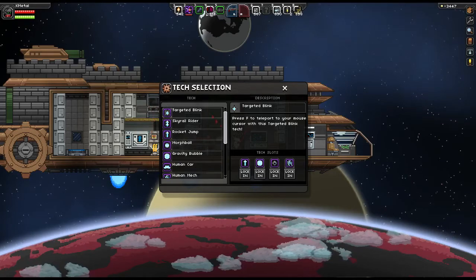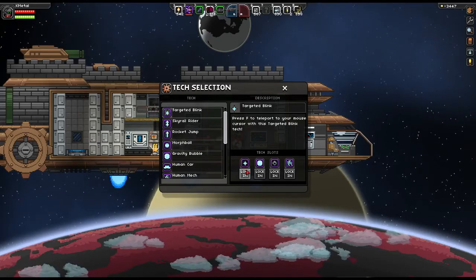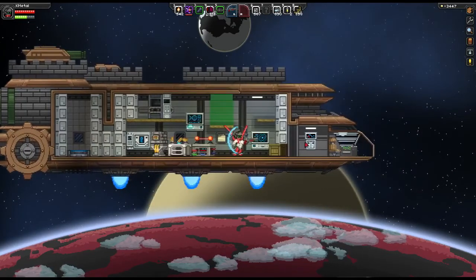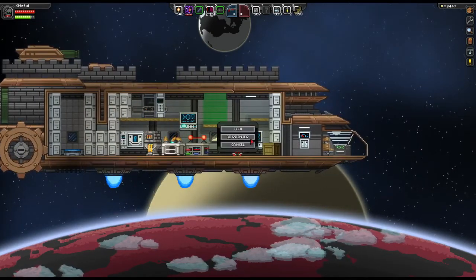Then at that point, all you do is select it and you click lock in to whatever spot that you want to lock it into. So I've locked targeted blink in here, and now I can use it. And that's all there is to that.